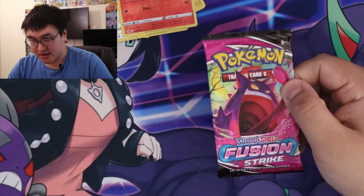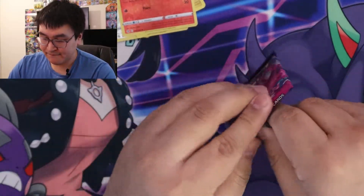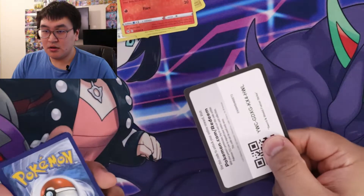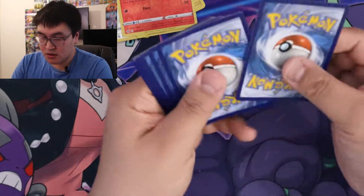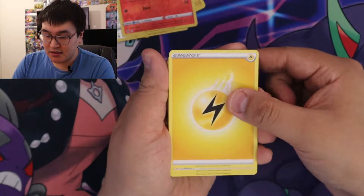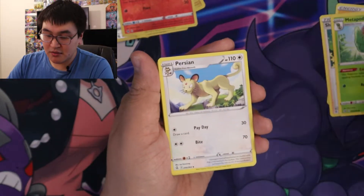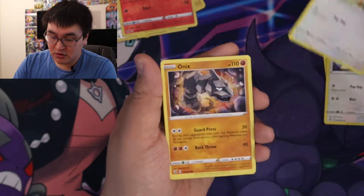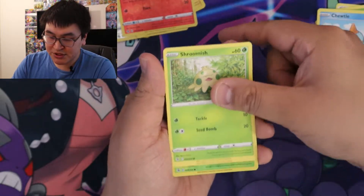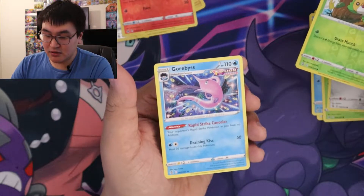Gengar? Last pack — let's see. Is this a judge? Let's see. So we got Electric Energy, Shauna, Metapod, Persian, Meowth, Onix, Choodle, Shroomish, Klefki, Reverse Swadloon, and a Garbodor.